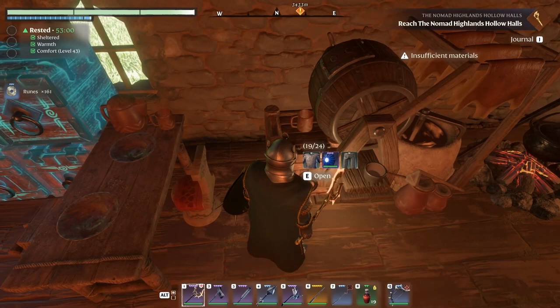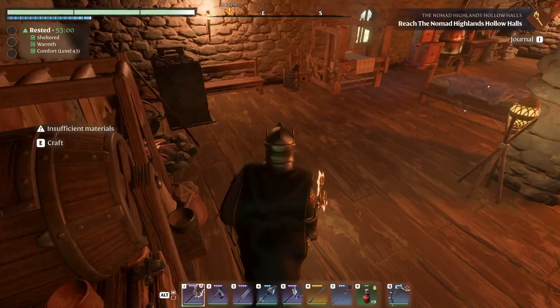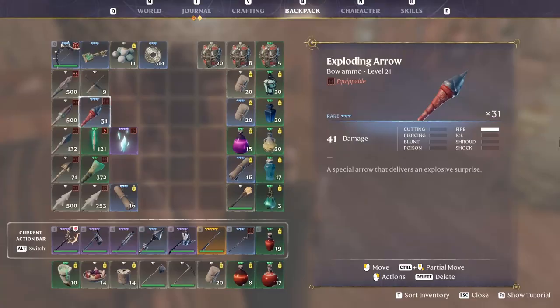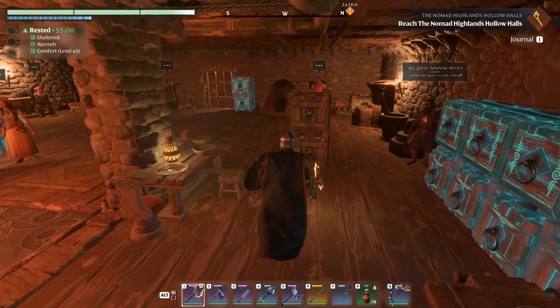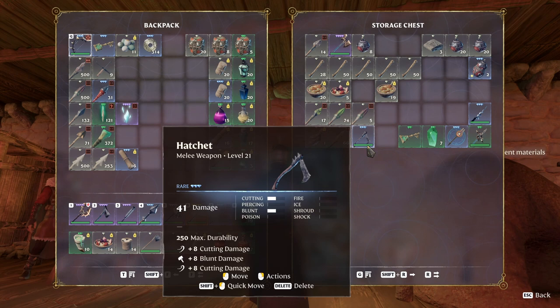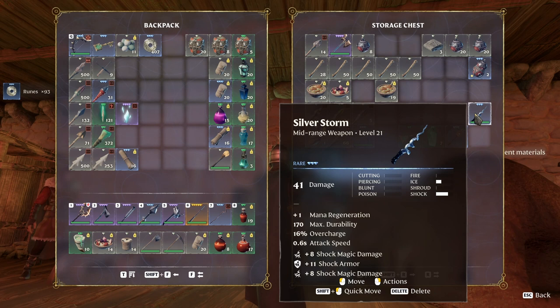Nothing we can salvage here. I left this one with the 6% life leech chance at home and instead put on this guy which has health regen. I don't have another one of this health regen. You can see my health in there is pretty amazing even without any kind of buffs. That one I needed.